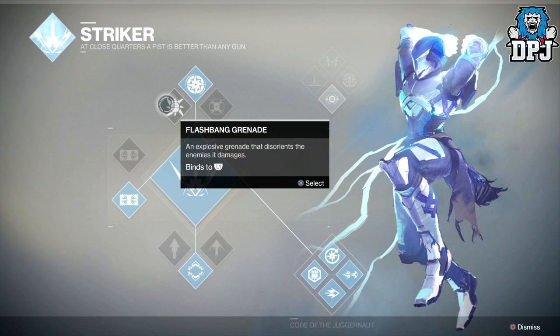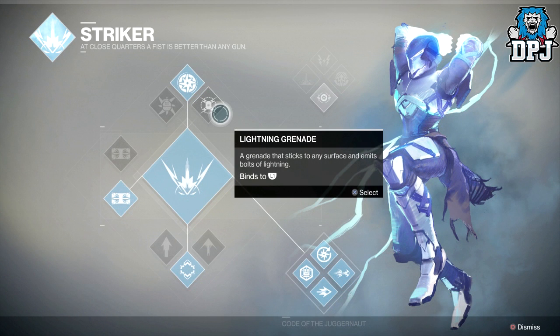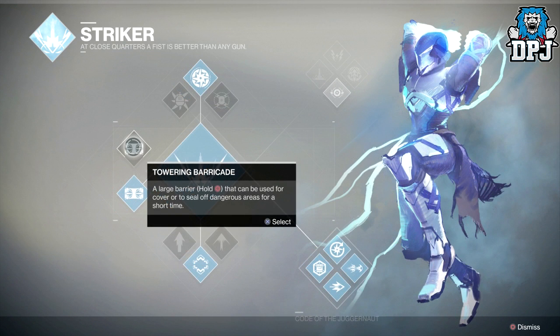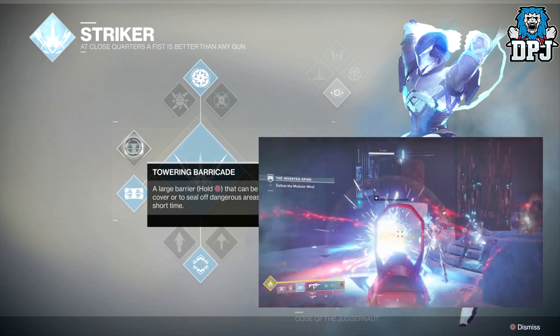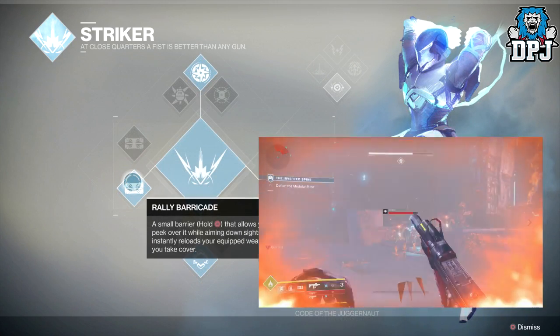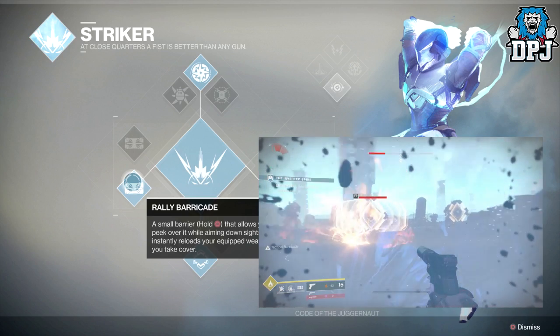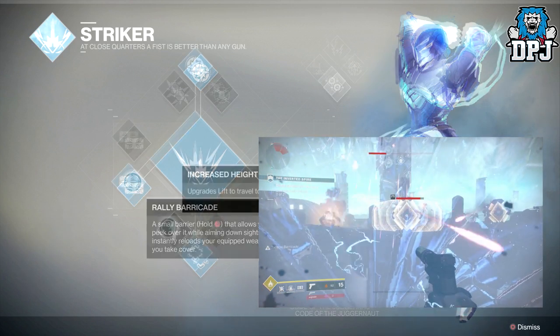Let's check out the Titan's revamped Striker subclass. The three grenades it offers are Flashbang Grenade, Pulse Grenade, and Lightning Grenade. Lightning Grenade has changed a little though — it's more like a trip mine. You throw it, it attaches to a wall, and it has a timer before it will actually chain off lightning, giving the person you threw the grenade at a chance to get away. The third ability is called Towering Barricade — a large barrier that can be used to cover or seal off dangerous areas for a short time. Or you could use Rally Barricade — a small barrier that allows you to peek over it while aiming down sights and instantly reloads your equipped weapon when you take cover.